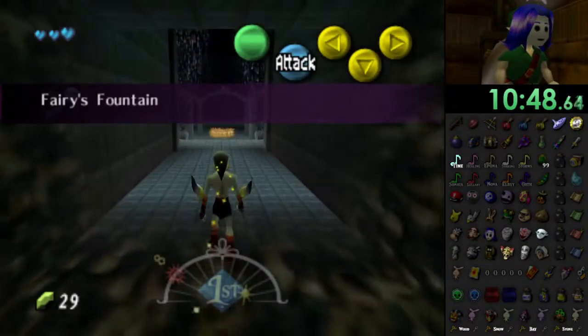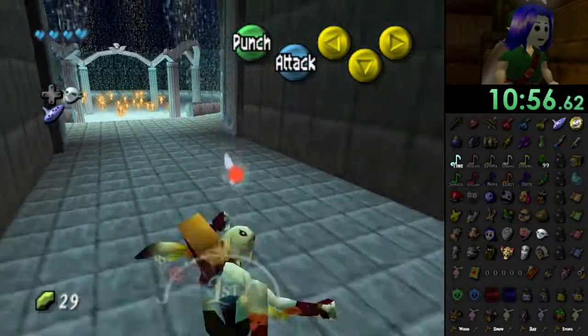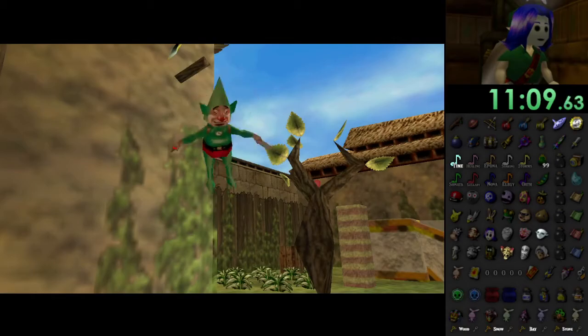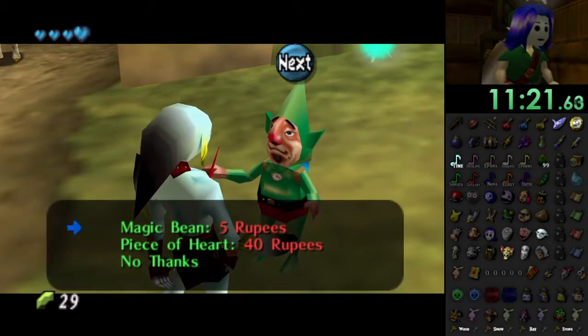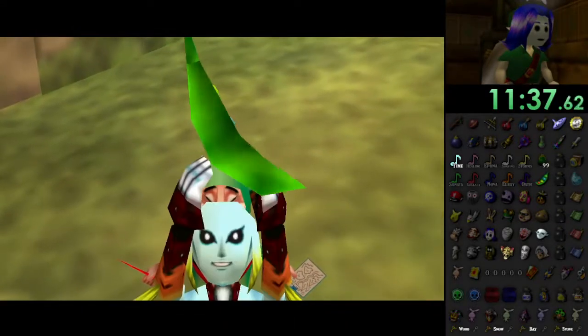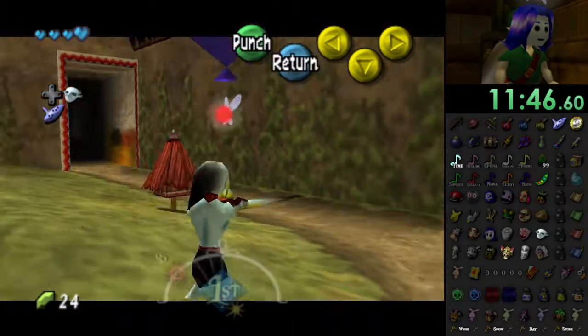Swordsman's School challenge taken care of — thanks for the money. I have the Zora Mask so I'll have a little extra movement. I can go to the Fairy Fountain and get a reward for being in a transformed state, and I can also break the balloons. Getting some health back, I like this. Going through Tingle's life story — magic beans, that's the thing I'm going to make a note of. Two of Tingle's checks taken care of.